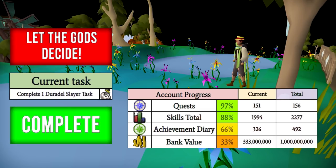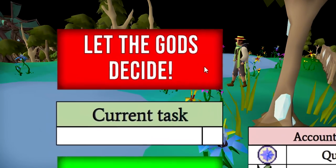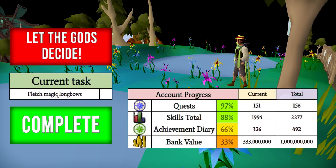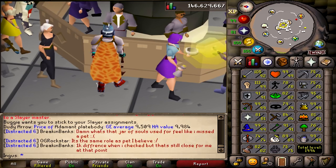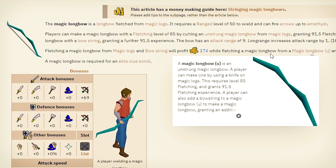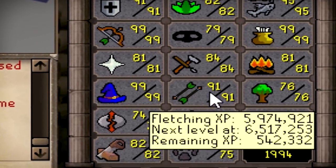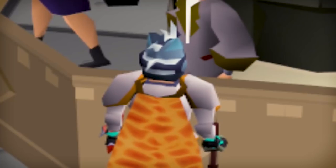It is time to let the gods decide. The next task — Fletch magic longbows for the next fletching level. Let's do it. We're at 542k XP needed. How many longbows is that? Divided by 91.5, that's 6,000. 6,000 magic logs.